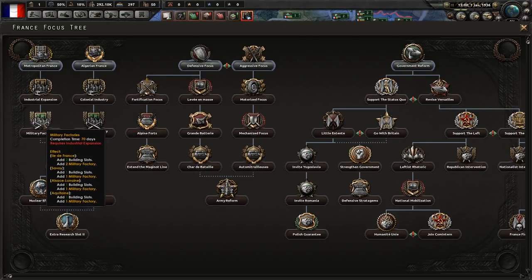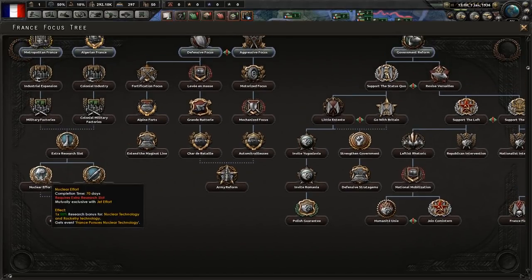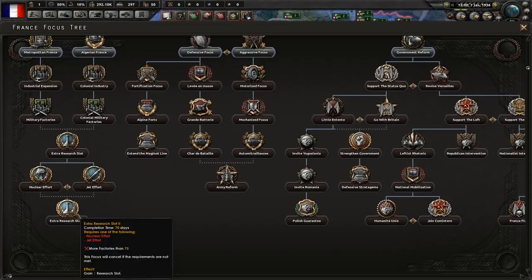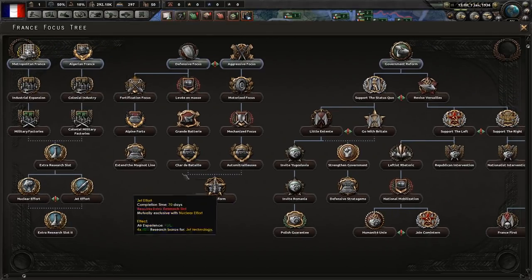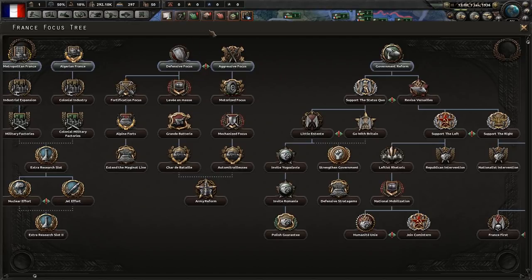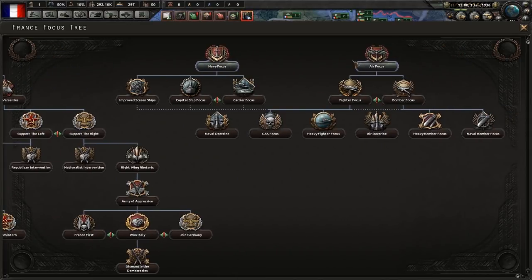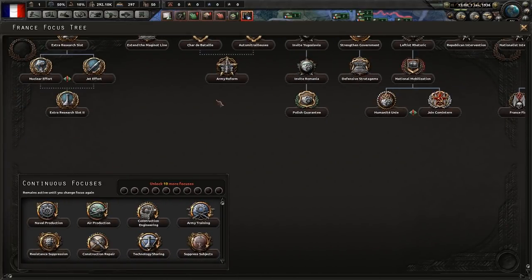These focuses get you more civilian factories, more military factories, and eventually another research slot. They also have some nuclear stuff, jet effort, and you can get another research slot further down. We could also go for a defensive focus or an aggressive focus, do government reform, a navy focus, an air focus, and there are some continuous focuses.